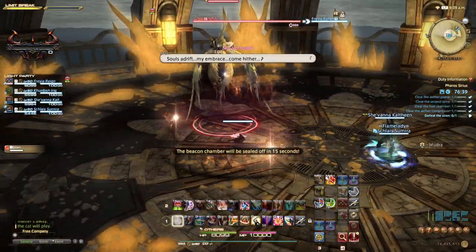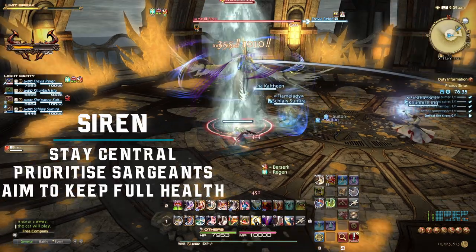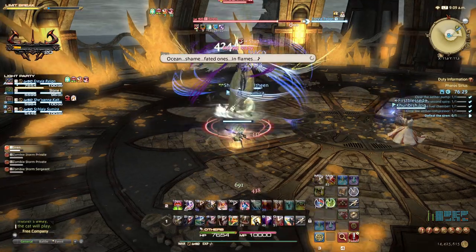Our final boss is Siren, surely in relation to Garuda. The tanks should gain enmity and face Siren away from the party, aiming to keep to the centre of the room. Adds will spawn through the fire and the tanks should collect them as necessary.